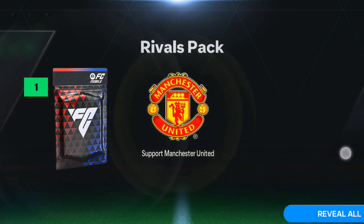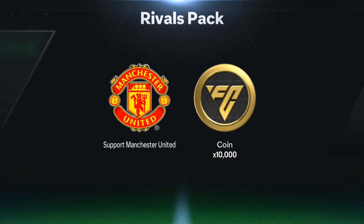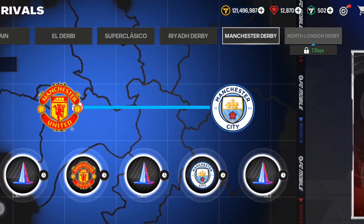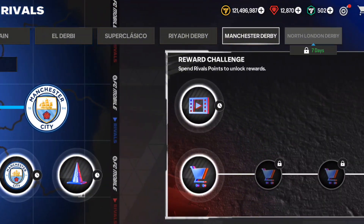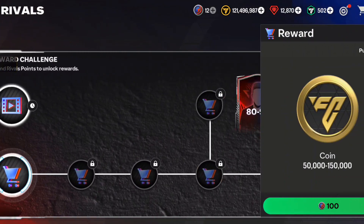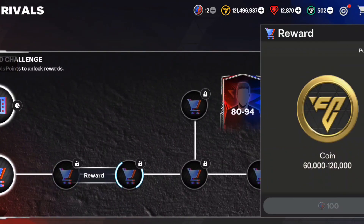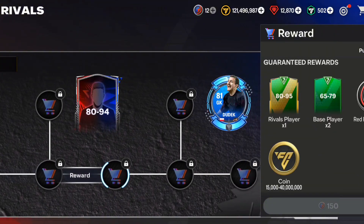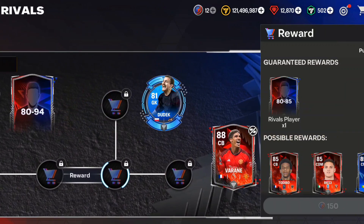You have to choose carefully. If you want to get Varane, you have to claim him and then you'll be able to play his chapter. I think you have to spend 950 tokens to get Varane. You can also get Stones if you are a Manchester City fan. If you ask me which one is better, I suggest going for Varane because he has high attack work rate and good defensive traits.